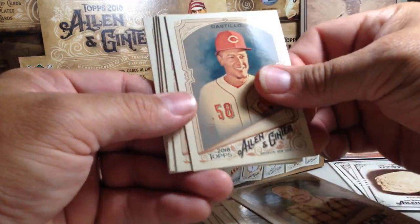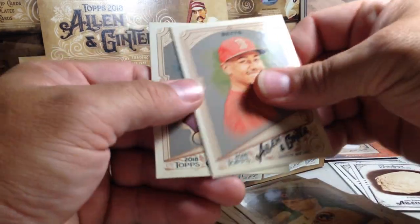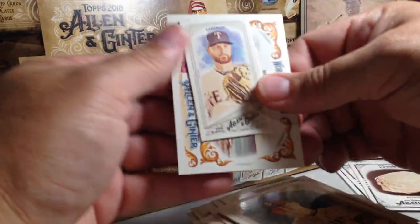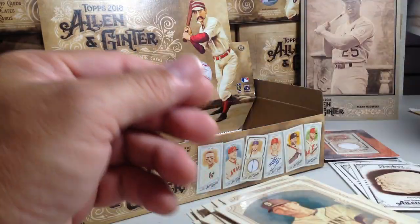John Benjamin, Luis Castillo, Sandy Alcantara rookie, Ian Happ, Mookie Betts, Mike Zunino, Jonathan LeCroy on the Rangers — which is very odd — A&G back, and Bondi Beach.